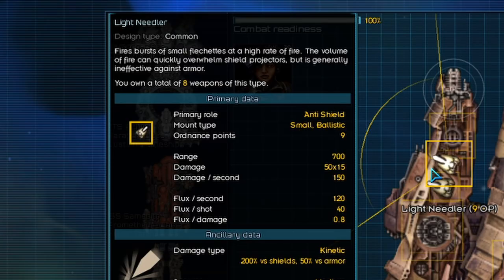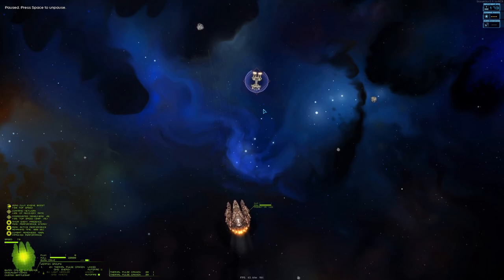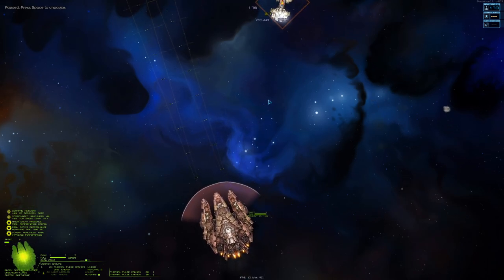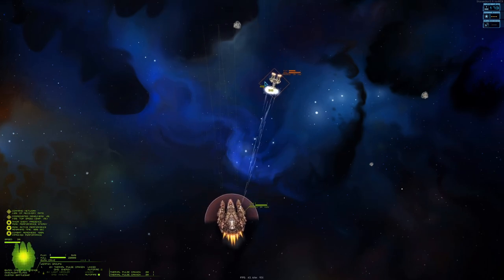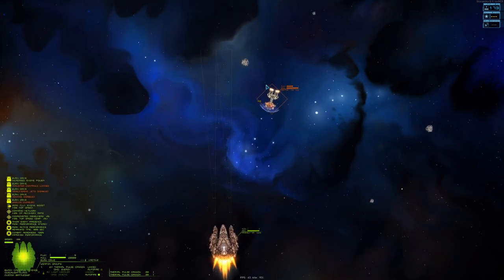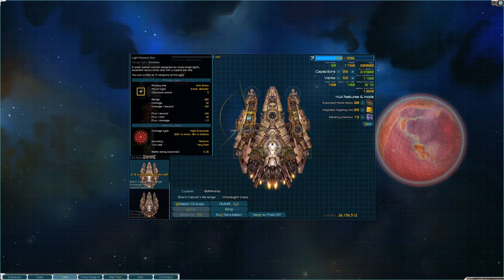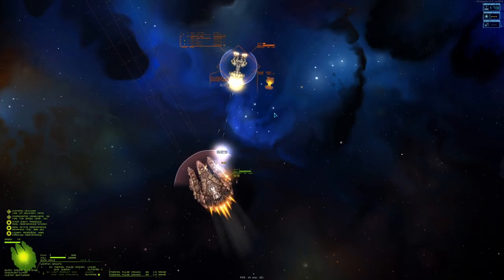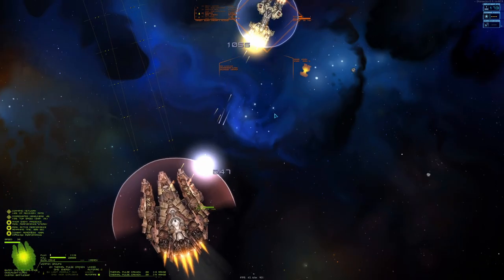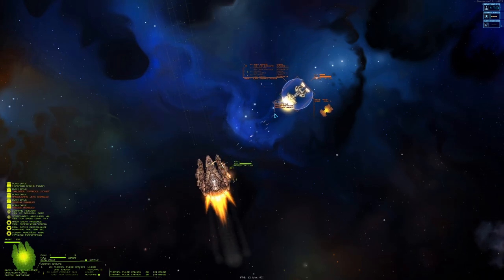Starting with one of my favorite kinetic weapons, it's the light needler. It is an anti-shield weapon that shoots quick bursts that deal a nice amount of damage, has decent range, and the DPM to flux ratio is also very nice. The next small weapon is the light assault gun. It is there if you want to do some anti-armor damage, and it also has quite decent range with a good DPM to flux ratio.